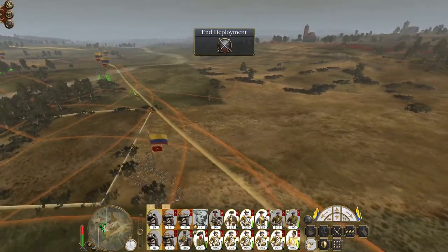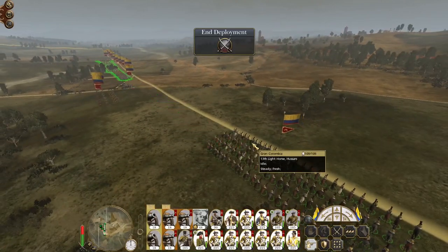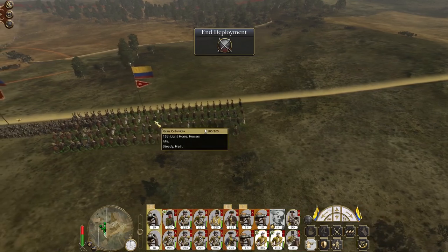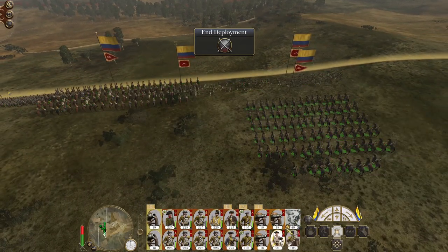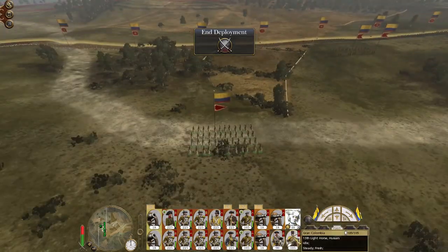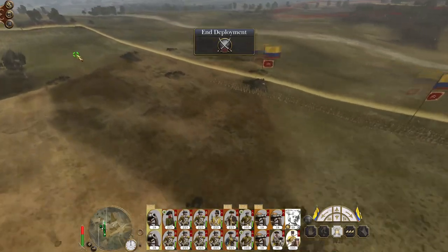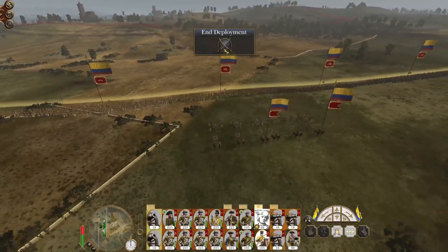Our howitzers will be targeted against their infantry, but we're just going to deploy our own infantry line first. Let's give my skirmishers most of the backup and get my hussars and my general over on the left flank. We do want to start picking off some of these enemy units.